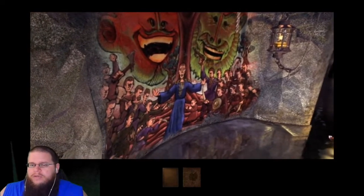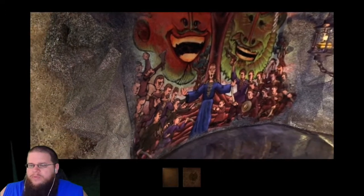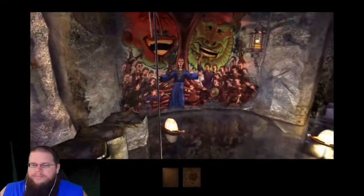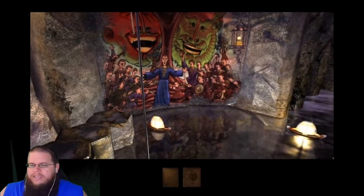But then you still have this guy in the middle. I'm pretty sure that's supposed to be Savvy, trying to keep the peace between the two groups. So it's like each group is following a brother — because he's in the middle and says nobody, but they're all pointing the weapons at each other.